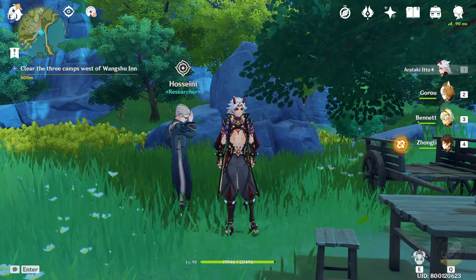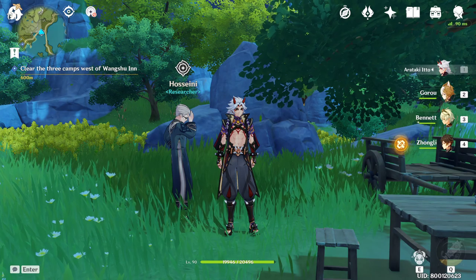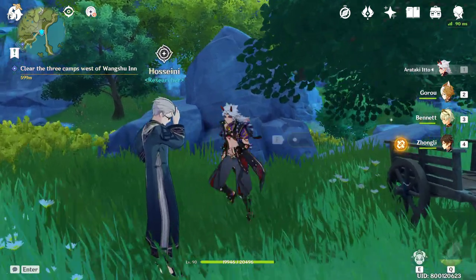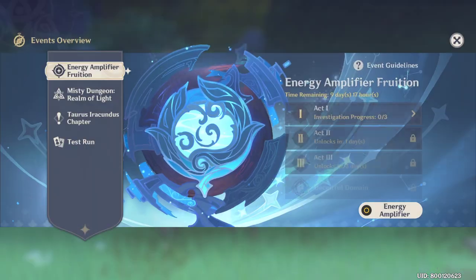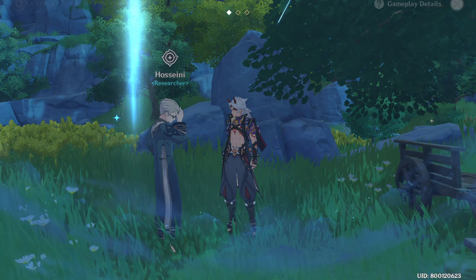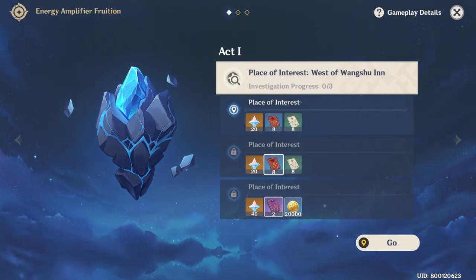Hey guys, Nooksis here, and today we have a new event called Energy Amplifier Fruition. In this event, we're going to follow NPC Hossini and it's going to give us places of interest to investigate. We have Act 1 for today, and we have here places of interest to investigate.